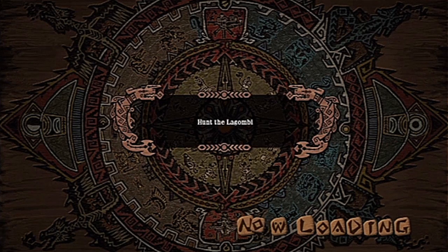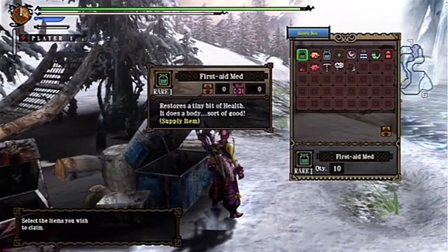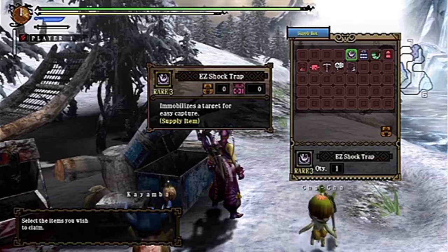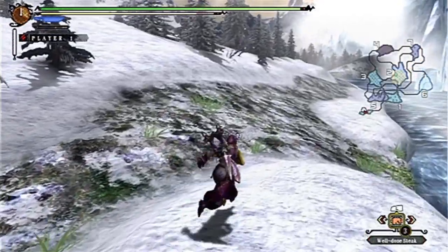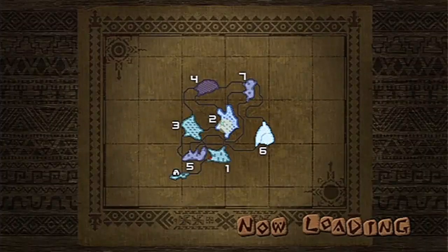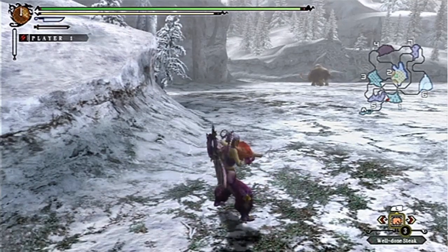Let's do some Lagombie with the Dual Swords. Dual Swords are set up with the Gobble Set and some Gobble Dual Swords, so we'll be getting some paralysis off. This demo came out just a couple days ago, and it's either got the Lagombie or the Plesiath. You can choose any of the new weapons and the old weapons that the game now has.